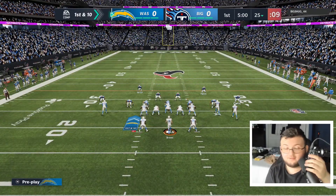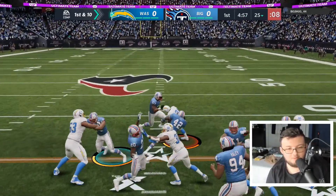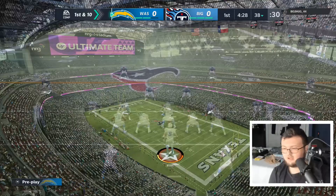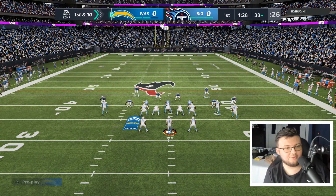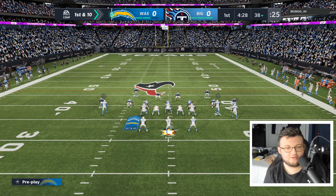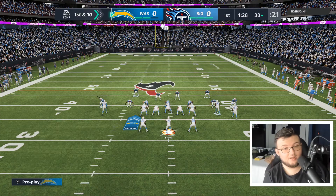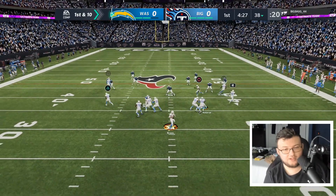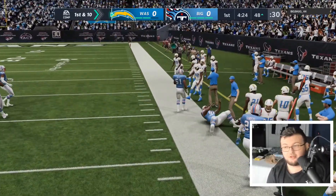First play, let's give it to LT. Let's see how LT can play and if he has some good run game. I was thinking about going Justin Herbert, but honestly that Justin Herbert is trash because he doesn't have a hot route master. So I decided to go with Brees, who is a lot slower, but I also have Justin Herbert just in case I need him.